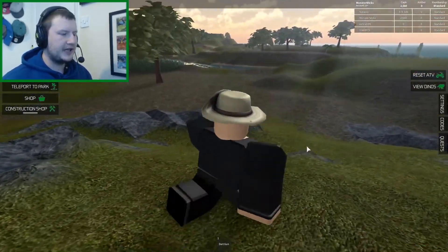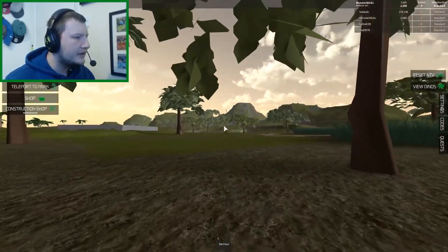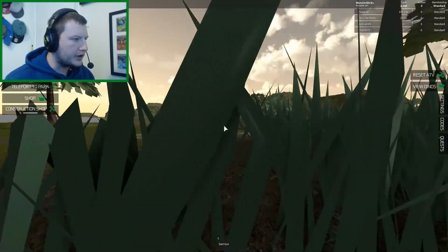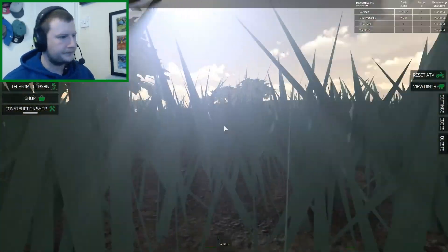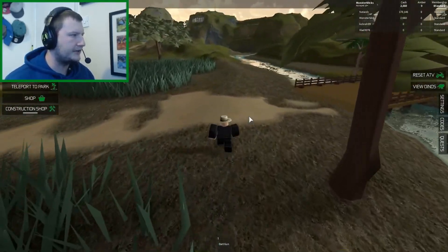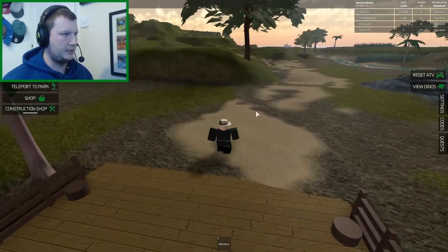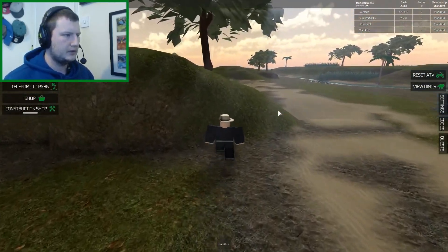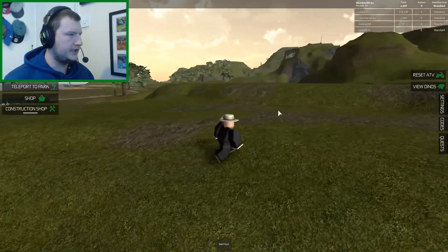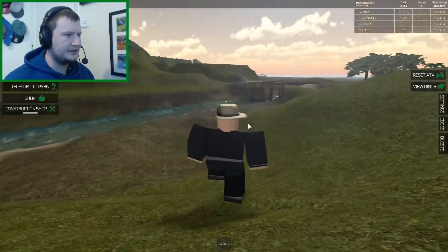Yeah, this looks about right. There's water out here, we got a dart gun, we're looking all good. What's that in the distance there? Can you see that? That looks like a crocodile or something — a few crocodiles. Whoa, there's a lot of them. This is some tall grass — that is what you call tall grass. It's extremely hard to find things on this map. What is that in the distance? We're nearly there.